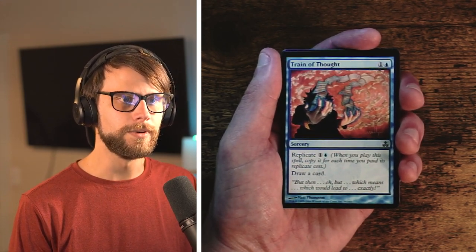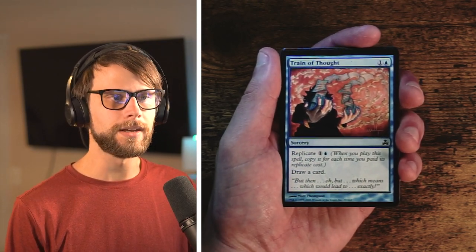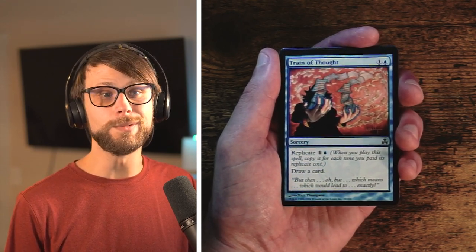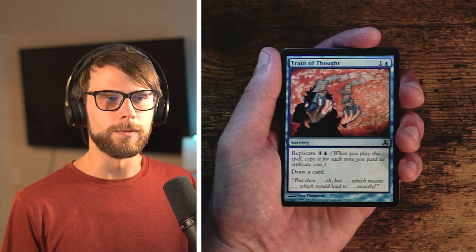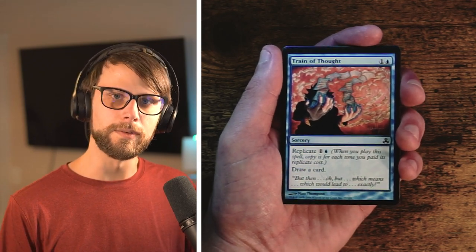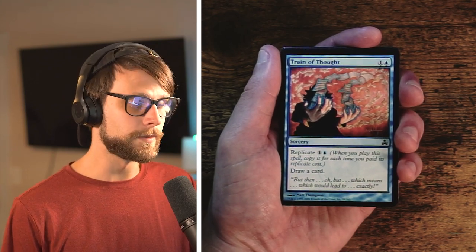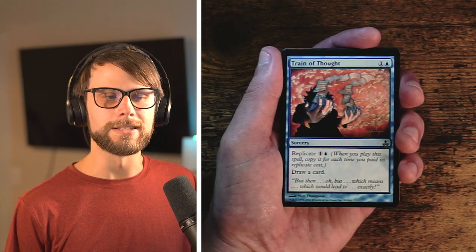Train of Thought — one and a blue for a sorcery with Replicate, once again costing one and a blue per copy. It simply draws you a card. It's a perfectly reasonable card, but not something I'd pick up super early. If I'm in blue and need a little extra card draw, it's great for that, but generally you want to be more proactive in draft. I'd much rather have a strong creature or removal — something that really impacts the board. While card draw sets you up, it doesn't get you there on its own.